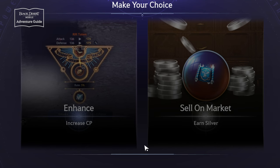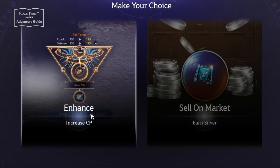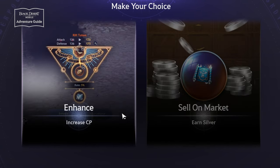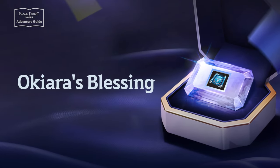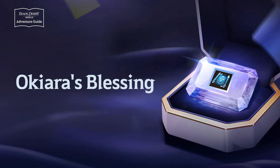Okiaada's Blessing is an item used for enhancing totems. You can enhance your totem to increase combat power or sell it on the market for silver. Okiaada's Blessing is an item that prevents the Enhancement level from dropping upon a failed Enhancement attempt.